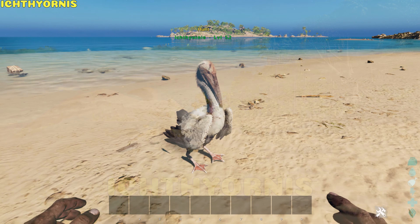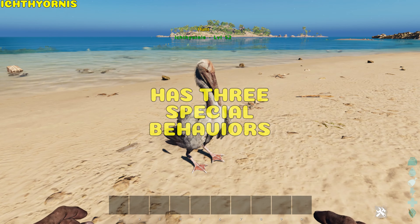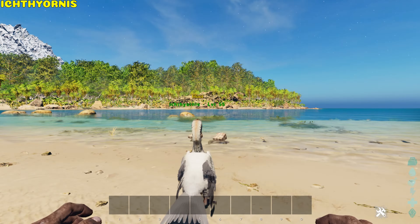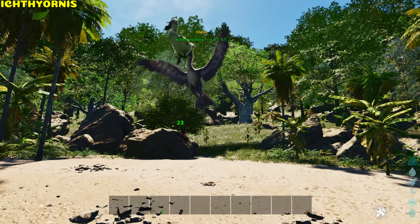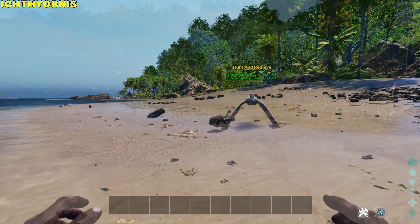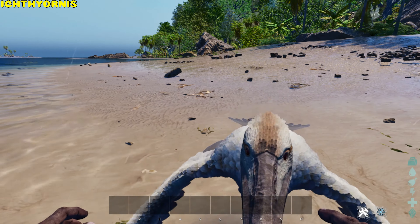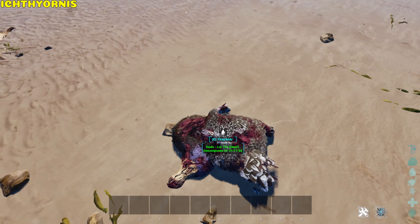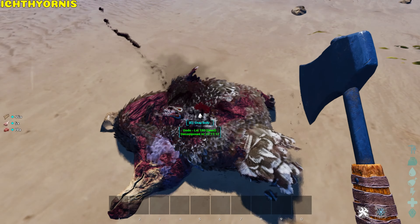Ichthyornis. The Ichthy has three special behaviours: No Hunt — it will just attack; Hunt — it will grab the small creature and eat the corpse; and Hunt and Retrieve — it grabs the creature and brings the corpse back. The corpse will have a shiny glow, meaning it will give either prime meat or raw prime meat depending on the type of corpse.